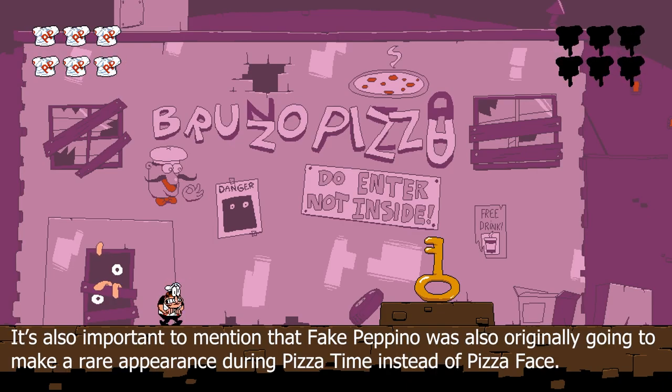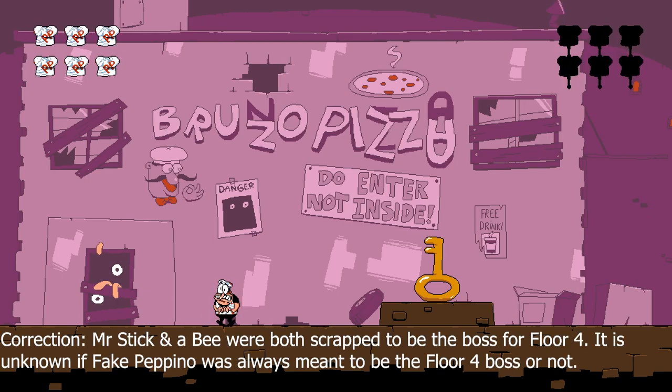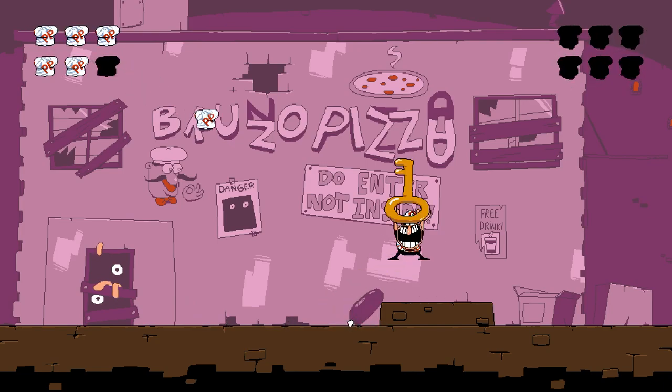McPig wanted to keep his boss a secret for so long that he created other various bosses just to fool people into thinking that's the 4th Ward boss. Like, Mr. Stick was rumored to be a boss at some point — there was even an arena made for him. One of the bosses McPig made on stream was literally just fighting a bee. And you can still access the room. The way the boss fight was supposed to work, you'd step on a button that sprays bug spray. If that was the fourth world boss, that would have been fucking hilarious.